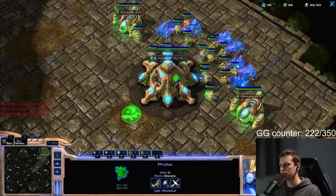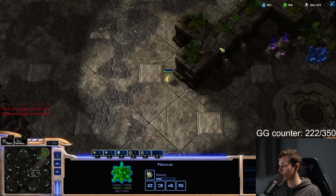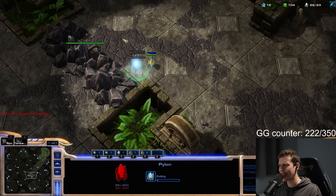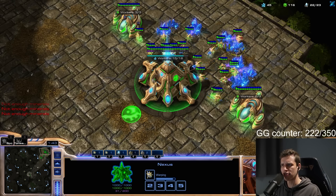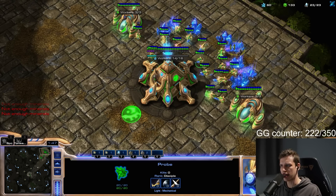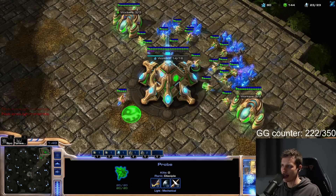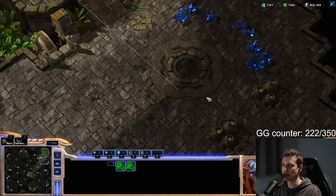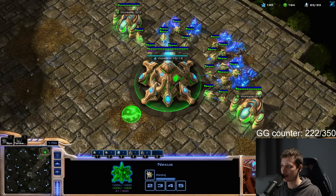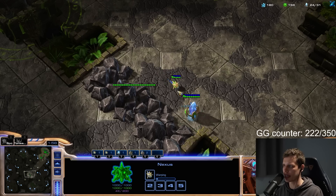Hello friends, welcome back to a new episode of the Cheesiest Man Alive — I'm your boy Harshtum coming right at you. Today we're doing a Stargate-focused series. I don't really care what I build out of the Stargate, as long as there's a Stargate and it's close to my opponent's side of the map. I actually have a build for the PvT matchup I can't wait to try. Here we're just going to start with a Void Ray — probably the least common all-in in this matchup, but that doesn't mean it's bad.